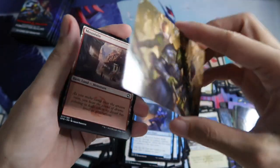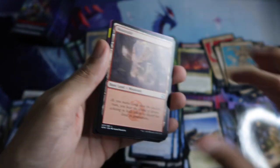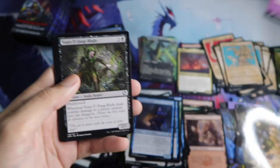Module land. This is Come to the Gnoll Camp. So we have an Evolving Wilds in module land.